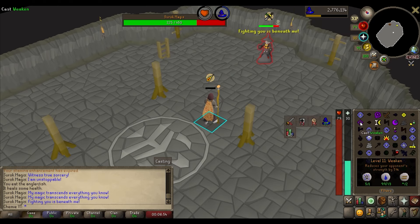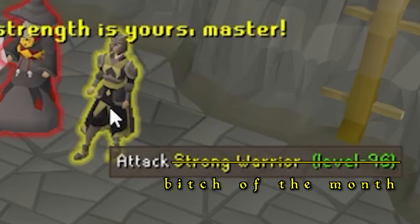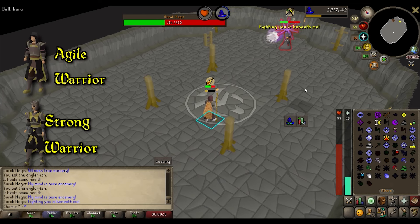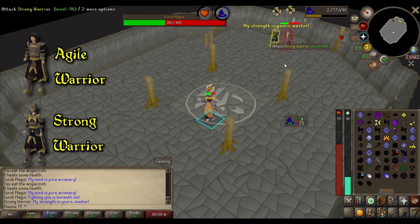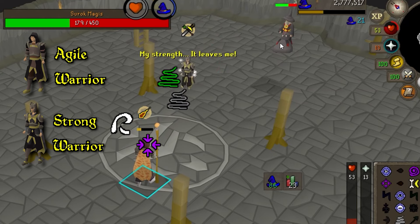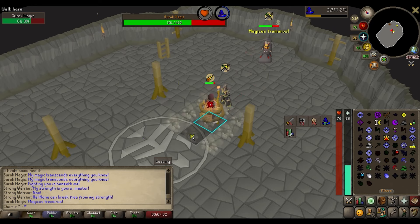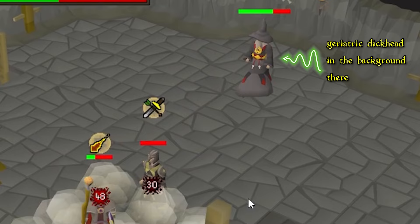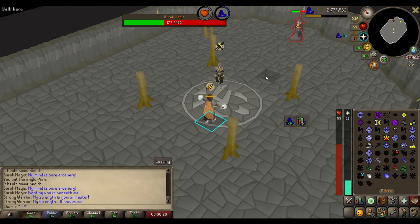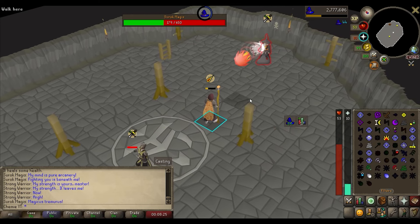During the Warrior Summon, Surok will summon either an Agile Warrior or a Strong Warrior — both move toward you slowly. Cast Enfeeble or Weaken on the Strong Warrior, or Bind or Entangle on the Agile Warrior. If you don't do it in time, they'll latch onto you and Surok will kamikaze them into you for 30 to 40 HP. If you cast in time, you curb-stomp them and quickly move out of the blast zone.